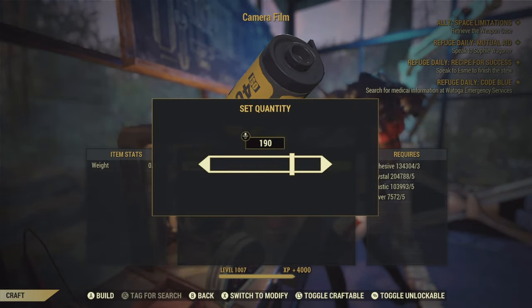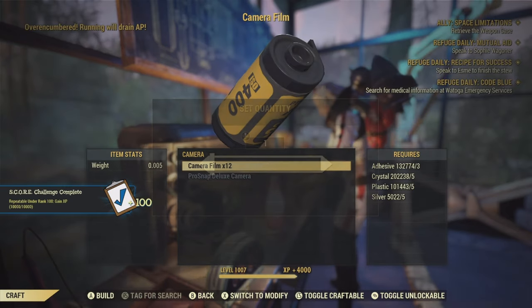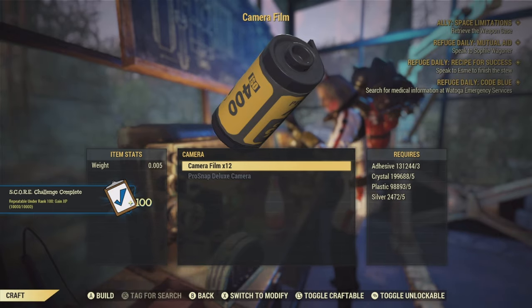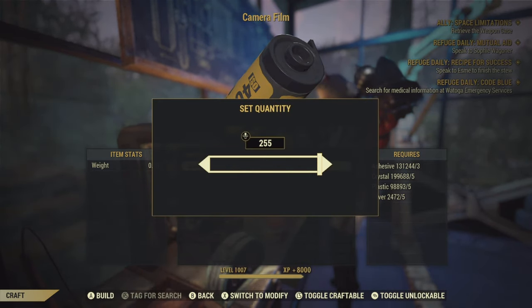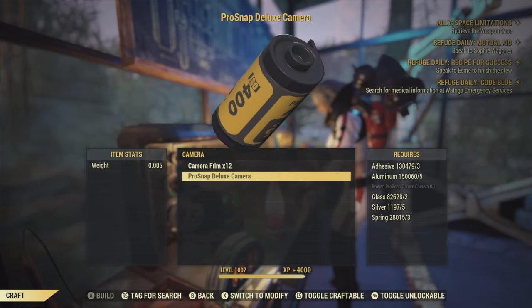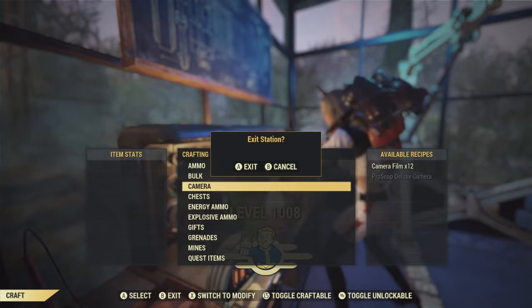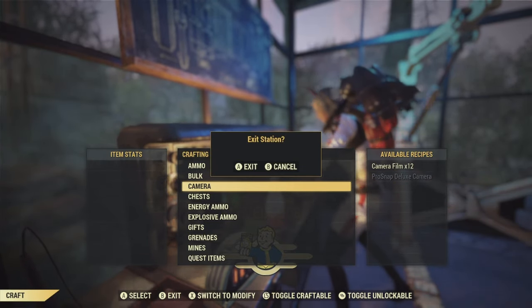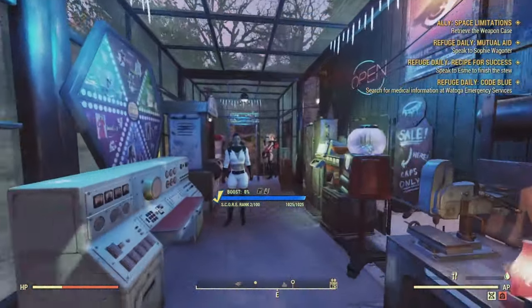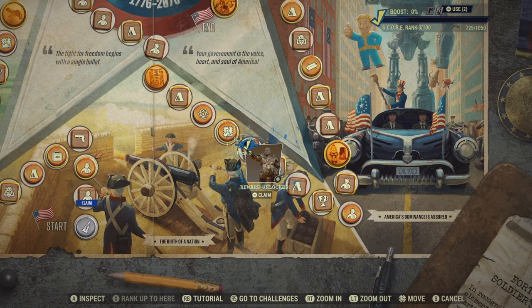So what I'm just going to keep doing is literally spamming this. You'll notice that I am getting so much XP — it's absolutely insane. This XP method is really good for getting XP and also going up in the scoreboard. As you can see, I've leveled up — I'm now level 1008 — and I'm getting a bunch of scoreboard progress. I've just went up a tier.